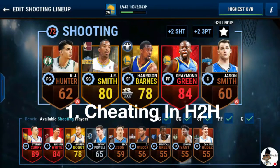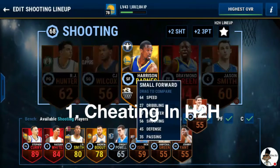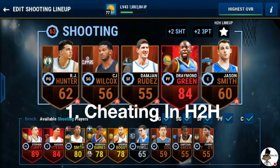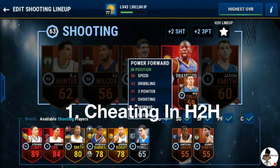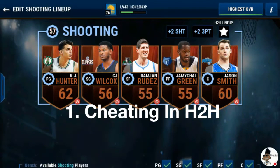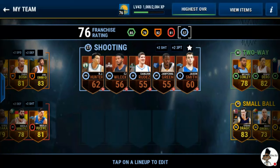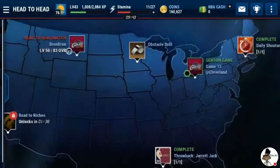What these crappy players do is they knock down your overall, so you'll be able to play other crappy players — but there's a trick. See, now I'm a 57 overall. I was an 83 and knocked down my overall rating. So now I can go to the head-to-head.